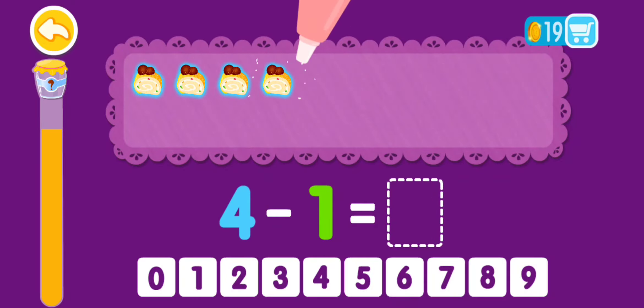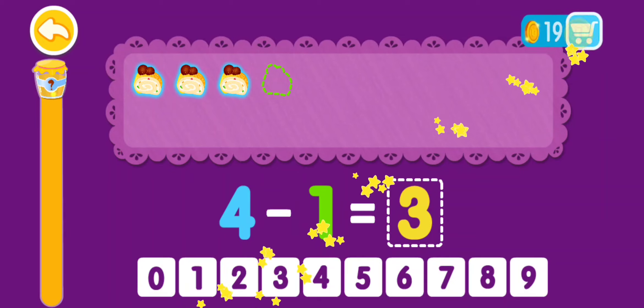4 minus 1 equals 1, 2, 3. 4 minus 1 equals 3. You are a genius!